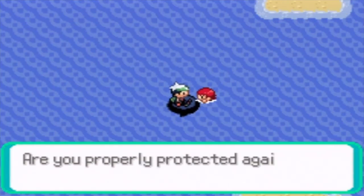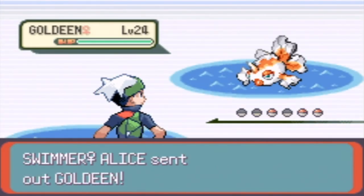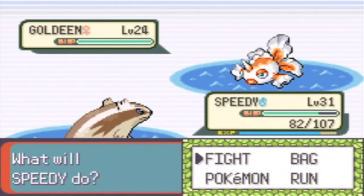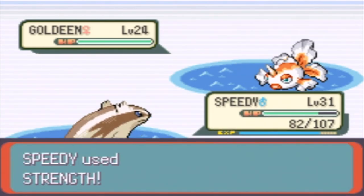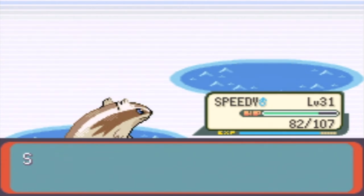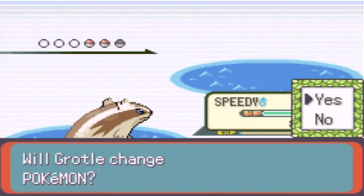Oh look, a trainer. Are you properly protected against the sun? Well, my character doesn't get a sunburn. I remember Brandon in Ruby and Sapphire was paler than this Brandon — this Brandon seems a lot tanner, you can tell in the skin tone. Strength attack — there we go, nice. My three remaining Pokemon are all level 32 now. Let's go with Winkle and use another Strength.